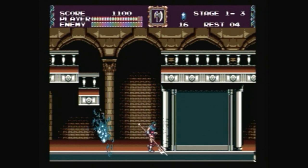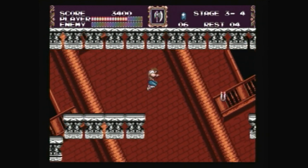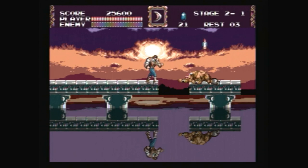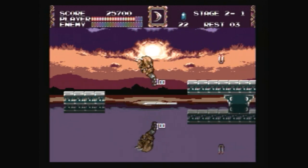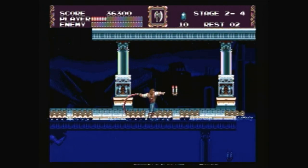Both of them can attack downwards while jumping. Sometimes you'll even have to take a different path in some levels, depending on who you're playing as. The controls in general aren't as versatile as the SNES counterpart, but the difference between characters is an interesting touch. Overall, the game has more of that classic 8-bit feel, especially in terms of its difficulty.